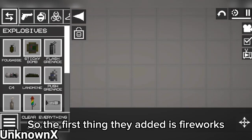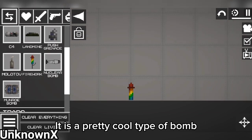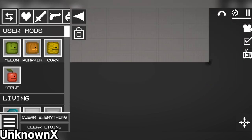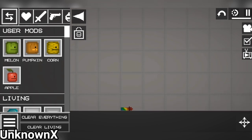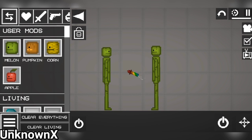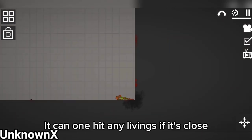The first thing they added is fireworks. It is a pretty cool type of bomb. It can one-hit any living things if it's close.